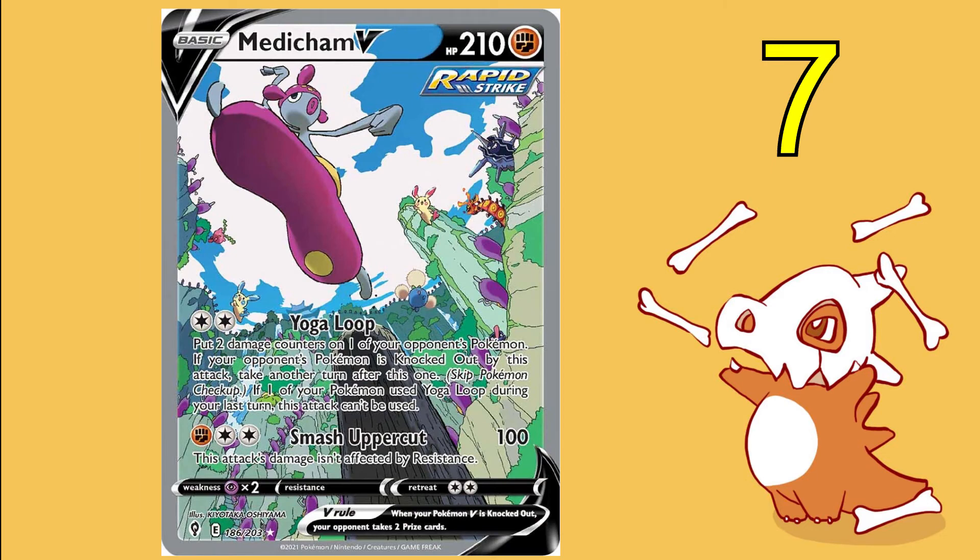At number seven we have Medicham V from Evolving Skies. To me he kind of looks like that weird friend that's always doing something stupid and doesn't realize everyone else is making fun of them. It kind of looks like the other Pokémon have just put him in his own little circle and asked him to dance like a clown. When compared to some of the other awesome cards we've been getting this year, this one just is not quite cutting the mustard.